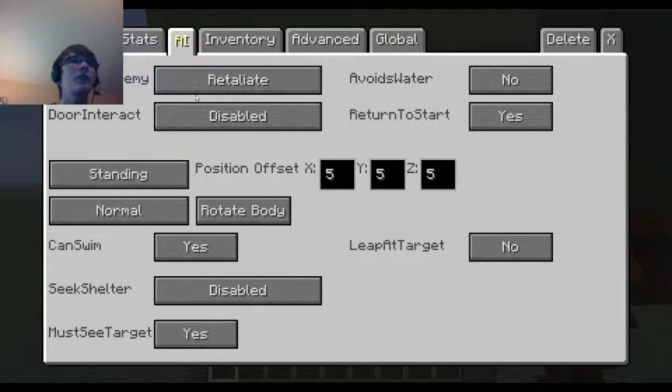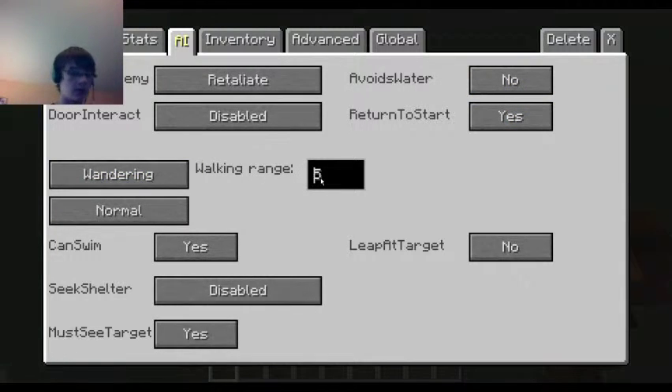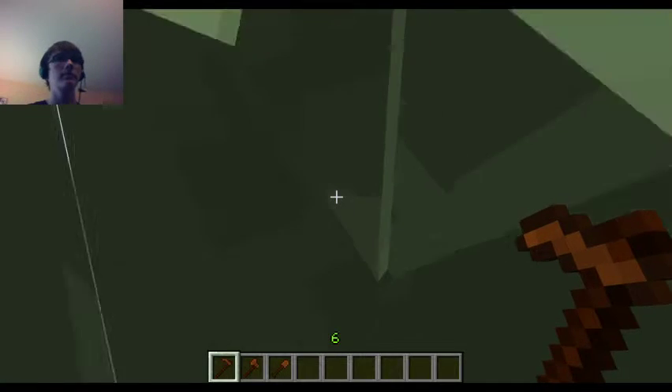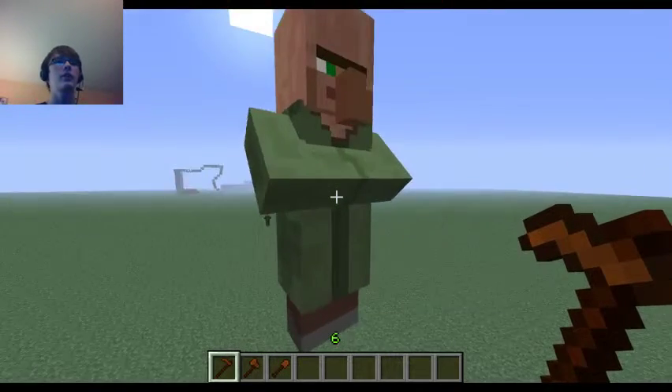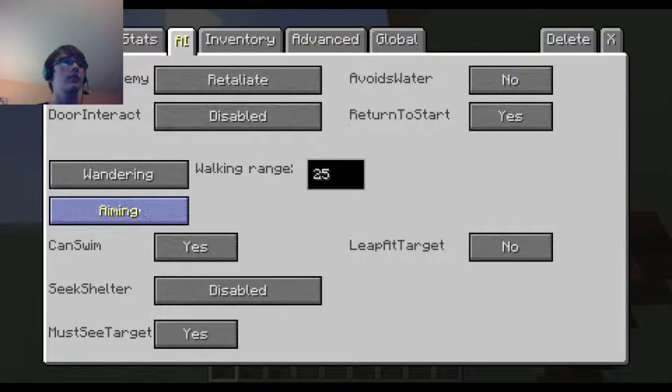AI tab - unfound enemy: retaliate. Avoids water: no. Let's make him wander around in a path of 25 blocks. He can be sneaking - you can't really tell he's sneaking because he's a villager skin. Options include sneaking, aiming, dancing.